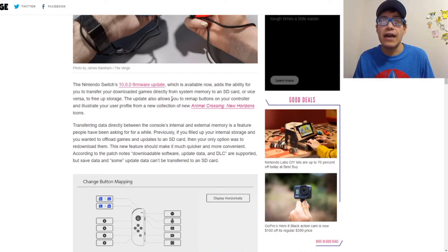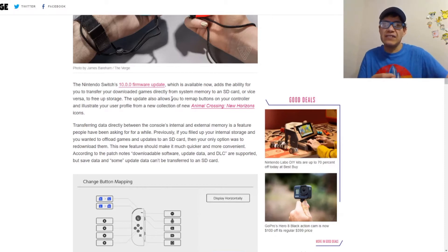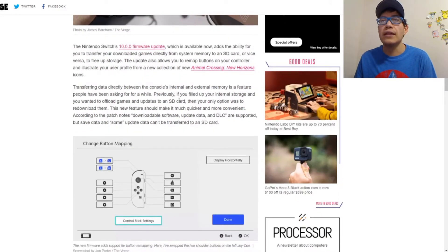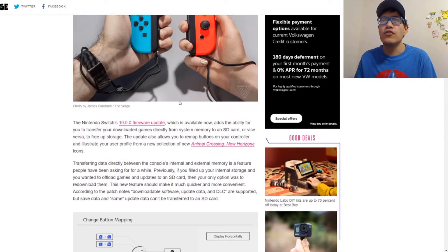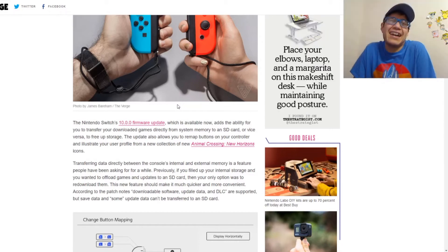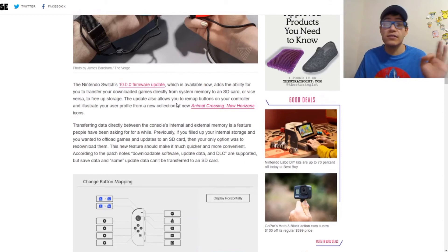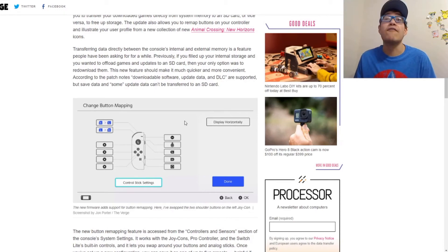Maybe this is a sign Nintendo will add save backup support later on. The Wii U let you back up game saves to an external hard drive or flash drive, so it's strange that the Switch still lacks local backup saves. There's also a bookmark feature for the news section now, but honestly the biggest new feature added to this update is button remapping.